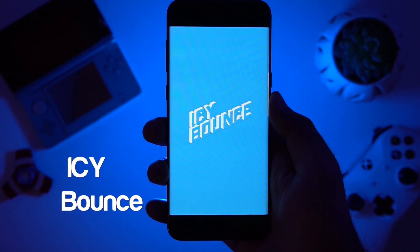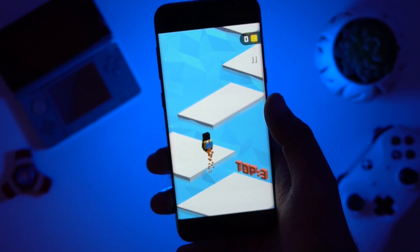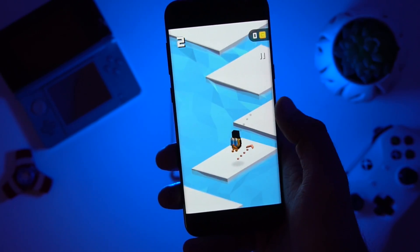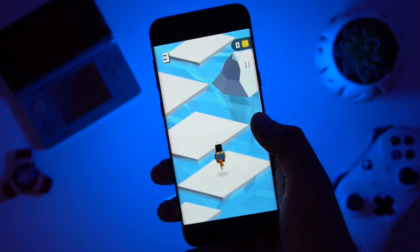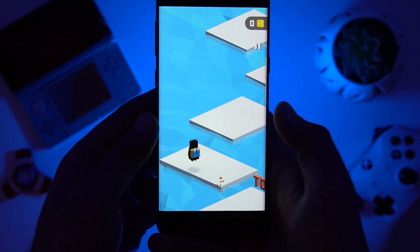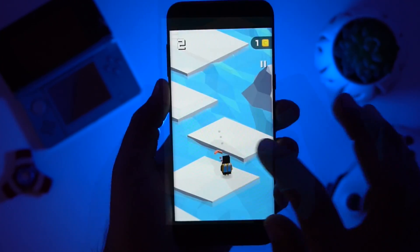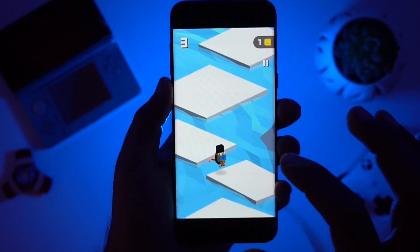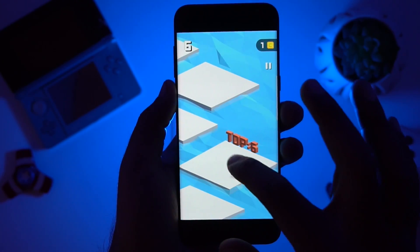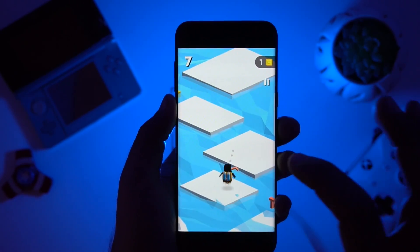The next game we have in our list is Izzy Bounce. In the game you need to jump across sinking blocks by aiming right with the correct power. One mistake and you will have to try it again. The game is really addictive and once you start playing it you would want to beat your score again and again. There are 32 unique characters including the default penguin, astronaut and many more. Overall Izzy Bounce is a good game with nice graphics, so start your endless arcade journey with this game.